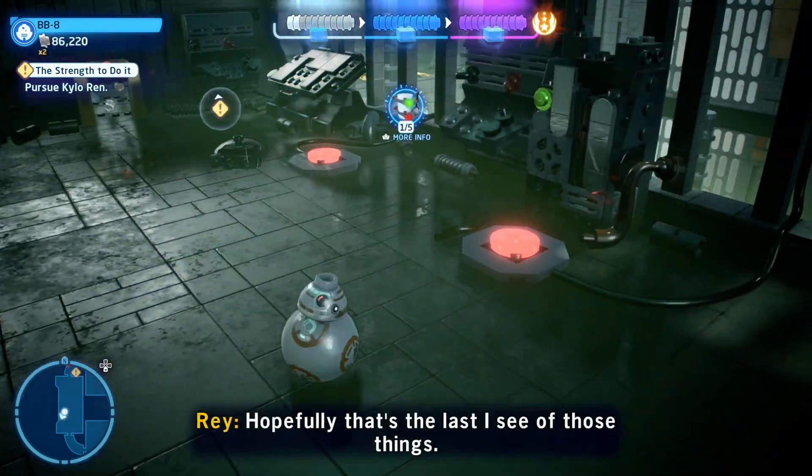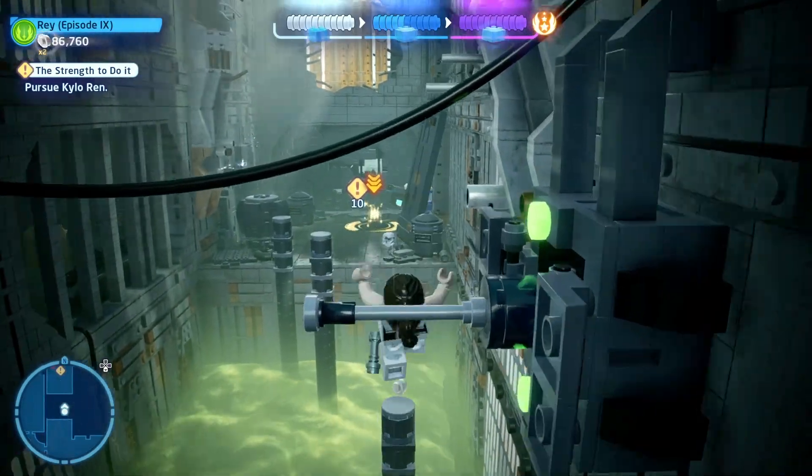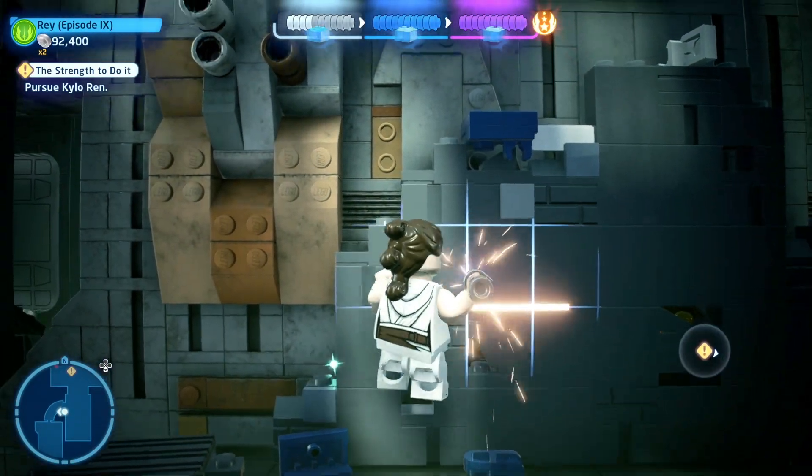You can then press the first button, which will allow Rey to get over to the middle section. Press the second button, and Rey can get all the way across. On the other side, you'll need to cut your way through here to be able to free BB-8.